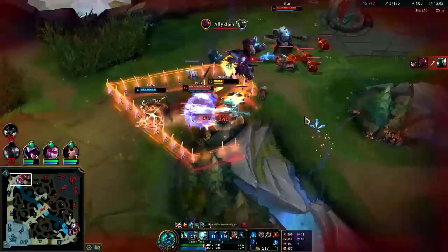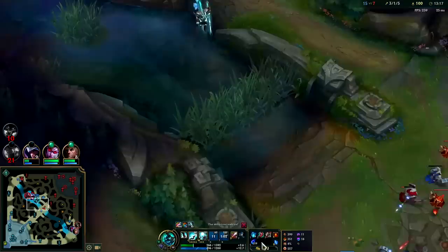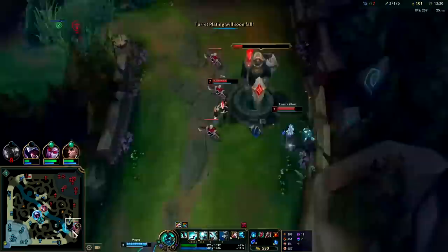Gotta get out of here — Scion doesn't even have boots so he's super slow. Heading over for that wave to get it pushed. Maybe entice them to grab that instead. Talon gets away — I gotta heal up since Warwick has blood scent on me. R is down but ghost is up. Look at that healing from Ravenous Hydra — that is a giga balanced item.